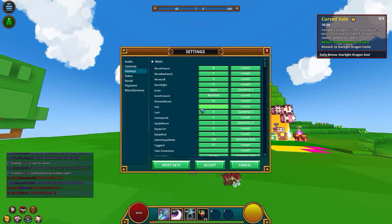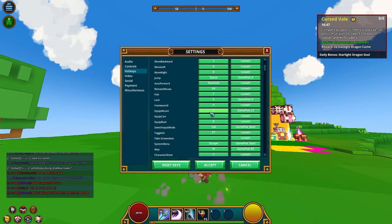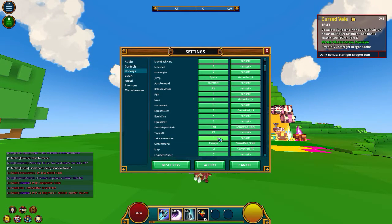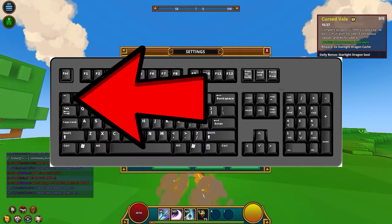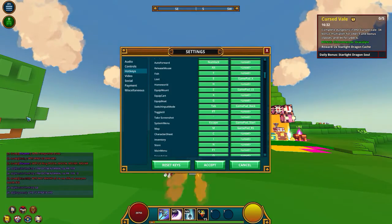So for the hotkeys, everything in here is pretty much factory except for the screenshot, which I put on the asterisk — like the apostrophe thing. I don't really know what you call it, but it's like a little wiggly mark. I'll probably put a label on the screen for you guys.